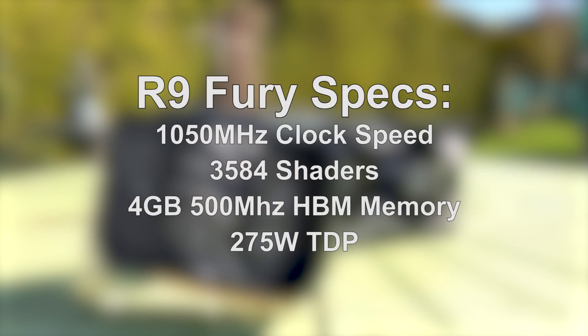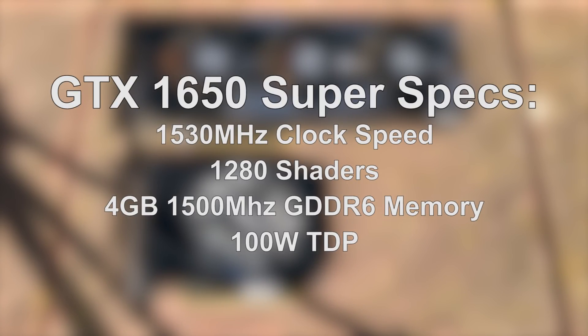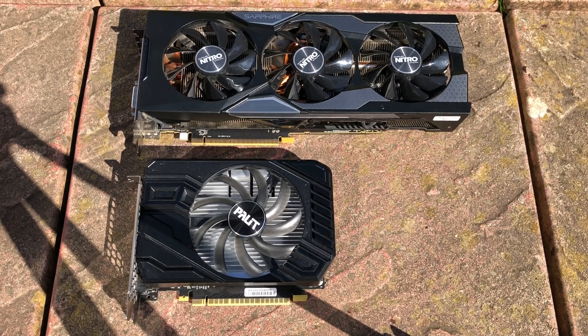The 1650 Super, what I feel is the best entry-level graphics card out there at the moment, has 1280 shaders, a 1530MHz clock speed, a memory clock of 1500MHz and 4GB of GDDR6. It requires one 8-pin connector and has a TDP of 100W. It's also far easier to find and usually a little cheaper — and that's for a new one too. So it's gaming time.